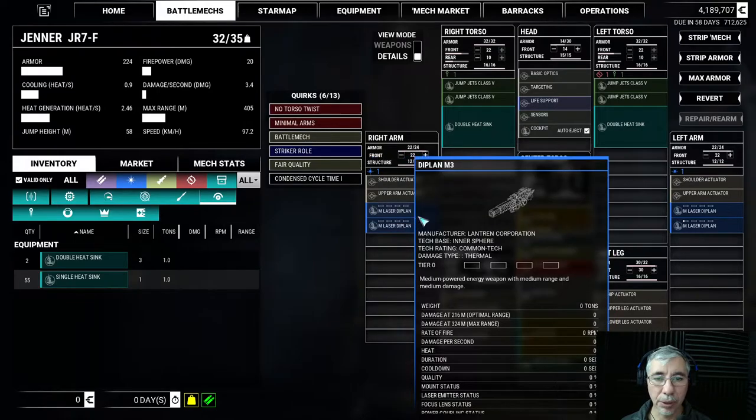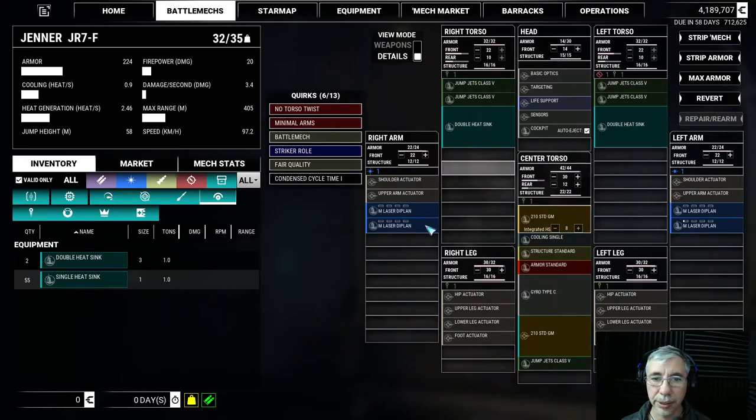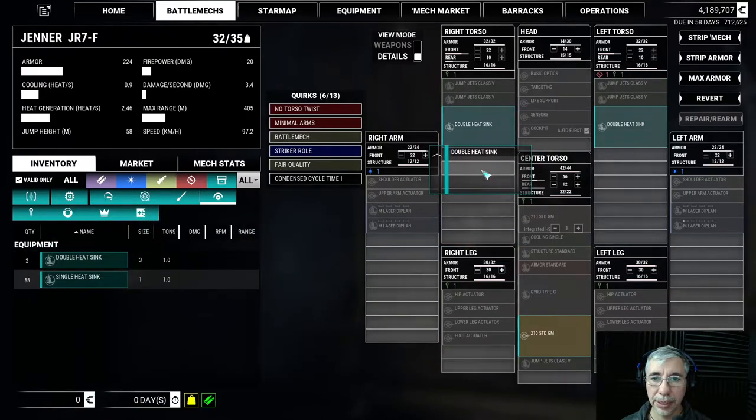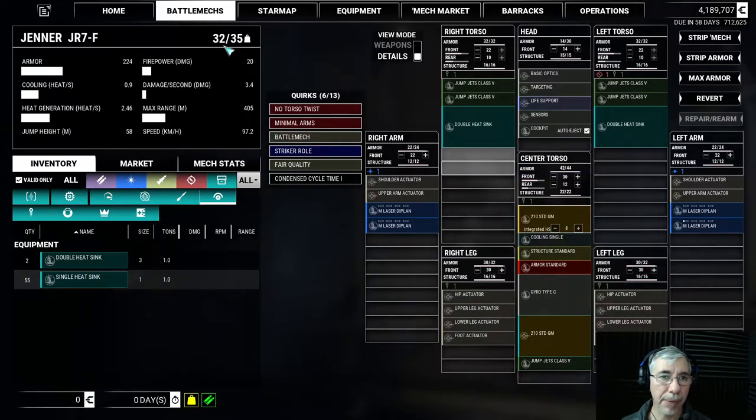So one thing I want to do is fill the slots in this mecha. I have 32 out of 35 tons used, which means I can still fit more weight. My goal for customizing is to increase heat dissipation, because this mecha frequently shuts itself down when I fire the lasers at a certain rate — it overheats too quickly.